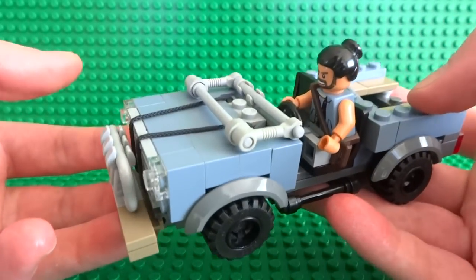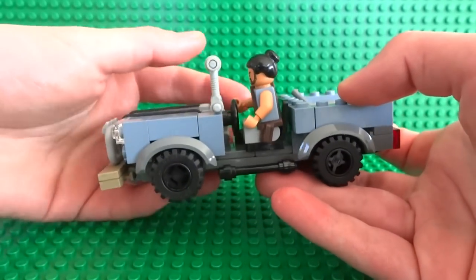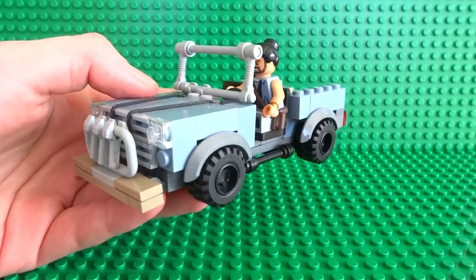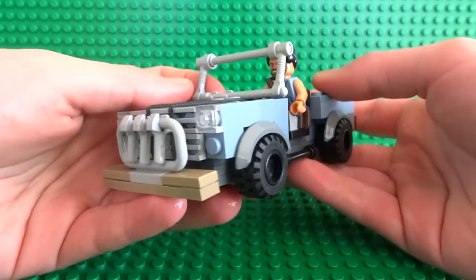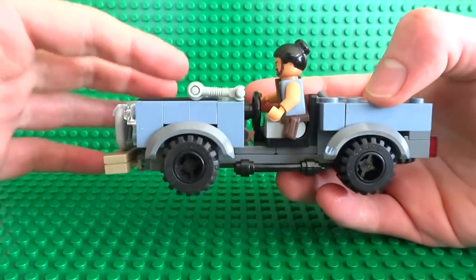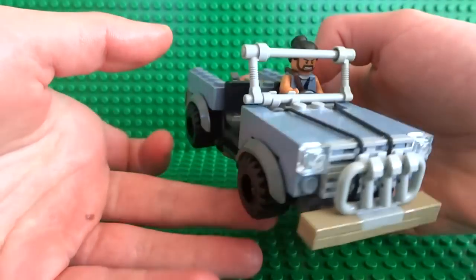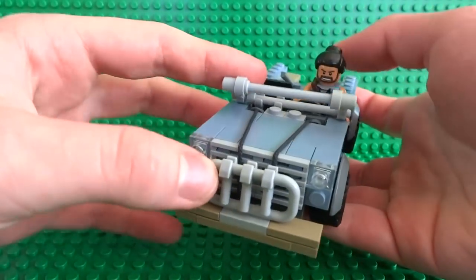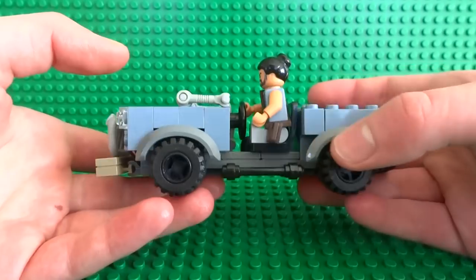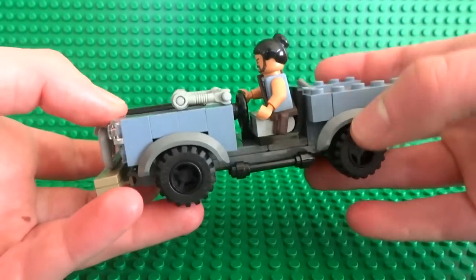The windscreen is a really cool feature because it can actually flip up, just like in the real-life version this car is based on — I'm pretty sure it's based on the Land Rover Series 90. You can see it flips up and sits nice and flat when unfolded, and you can angle it however you want. Obviously you can also add a roof or a roll cage to the back later if you want it to be more realistic, but this way it looks quite cool, just like a military style off-roader.